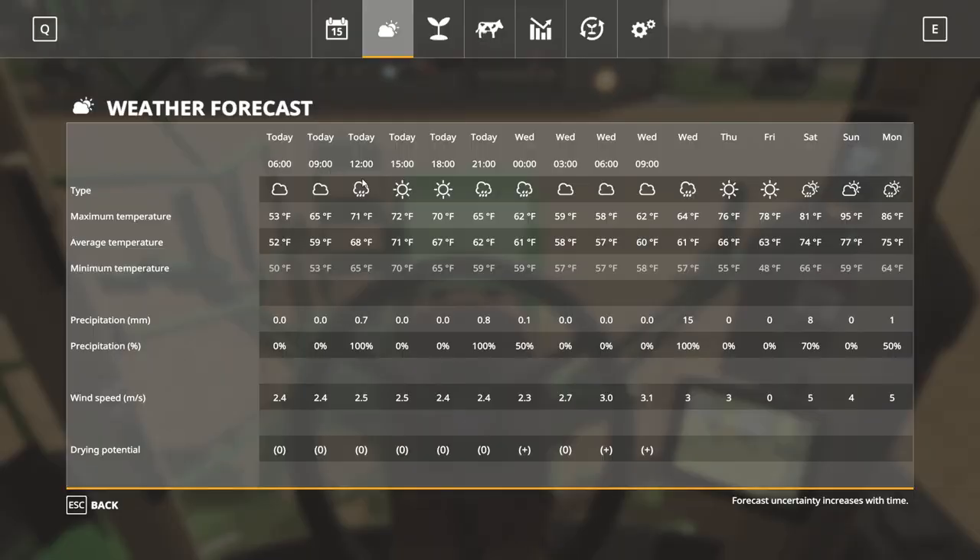Before we roll out, we're gonna check the weather on the iPad. We can see today it's gonna rain at noon, and then it'll rain again around 2100. It's also gonna rain tomorrow, as well as Saturday and Monday. It's a rainy week.